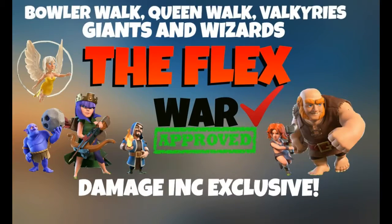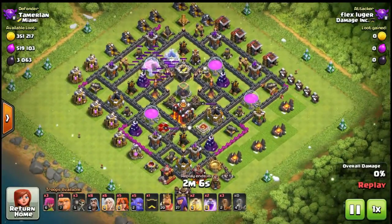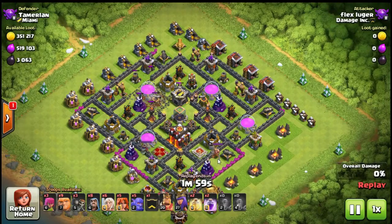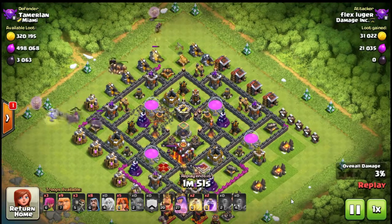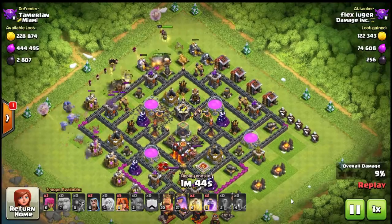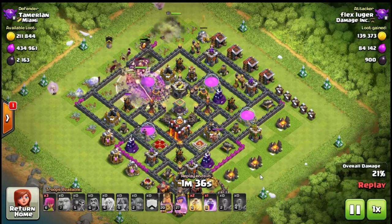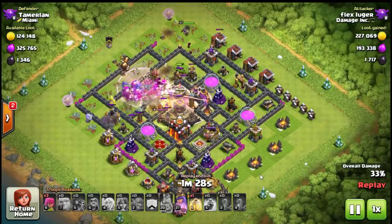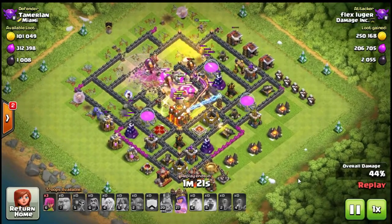The next attack strategy is one we stake claim to — this is called the Flex. We had one person, Flex Luger, who worked on this attack over and over and it morphed into this attack here. He uses two different walks. If you don't know what that is, that's using Healers behind a specific troop. He uses the Queen Walk on the top of the screen and a Bowler Walk on the bottom, making their way around the outside of the walls. Then he puts Giants, Wizards, Valkyrie, and the King into the middle.